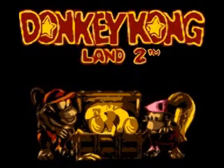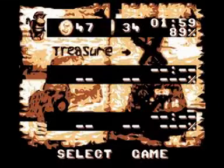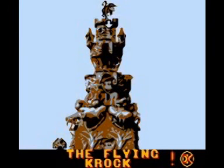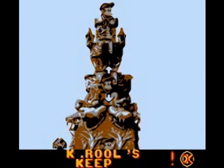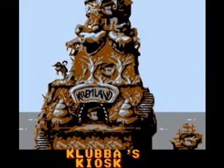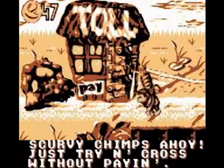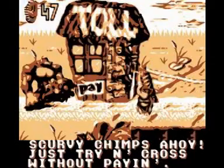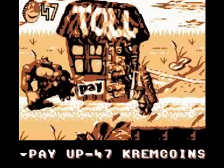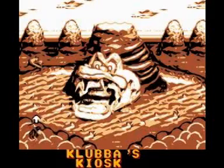Okay people, welcome back. This is part 18 of this long play — we are about to finish. You can see 89%; remember the total here is 102. Now we will see if I can pass through Kluva to enter the lost world. I have 47 cream coins, I have to pay 47 cream coins. Let's go.